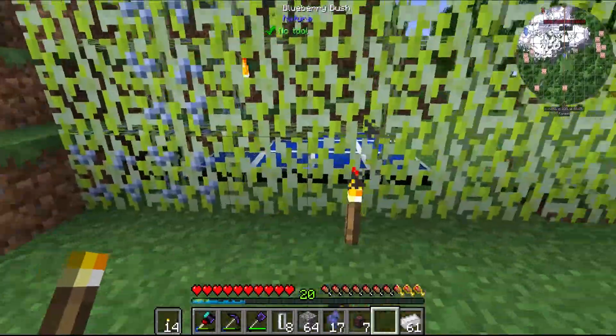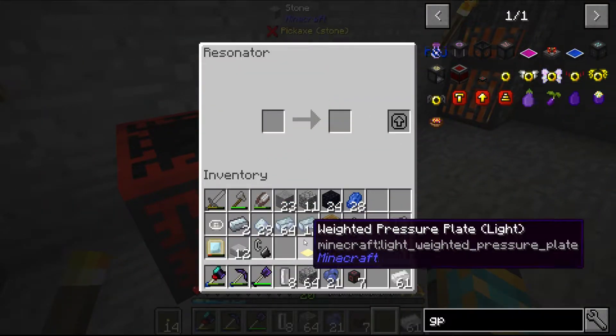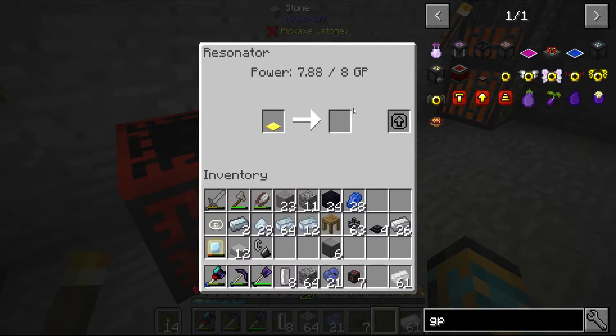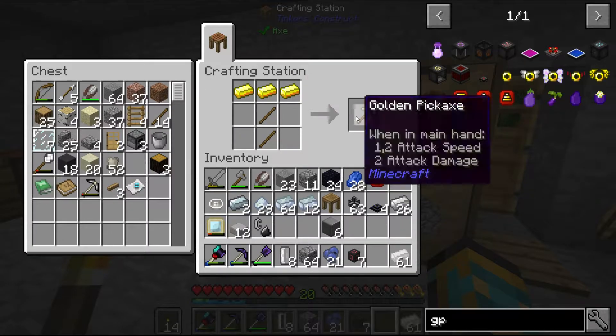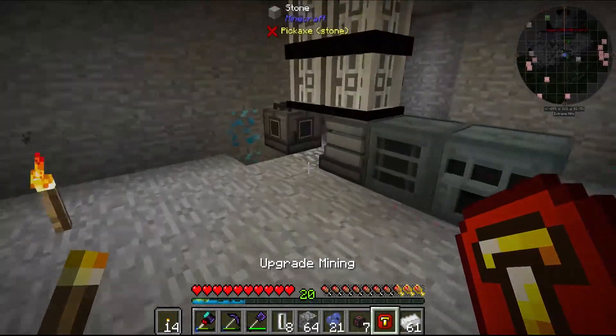And now the resonator will run and make us our upgrade template out of the weighted gold plate. You see it will slowly use up all that energy while it's doing its progress. And we have an upgrade base. Now we just need that golden pickaxe with some sticks - gonna make a couple of sticks and the golden pickaxe and the upgrade base. Now we have the upgrade mining.